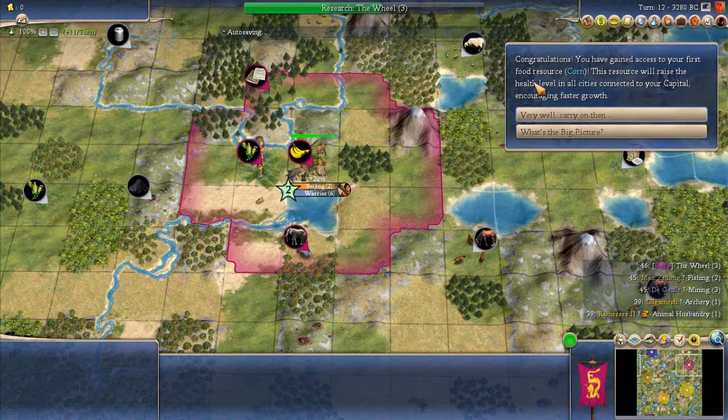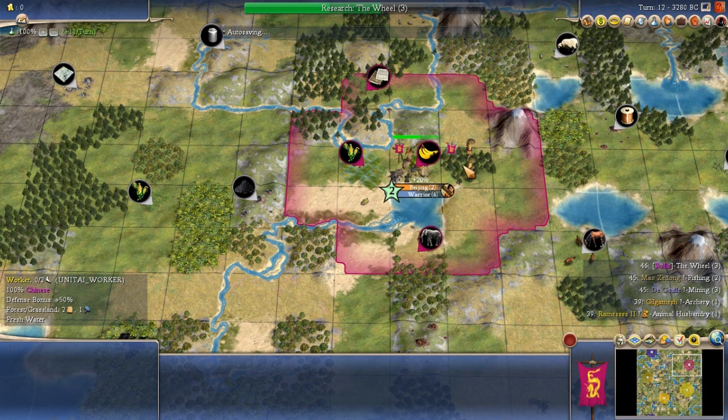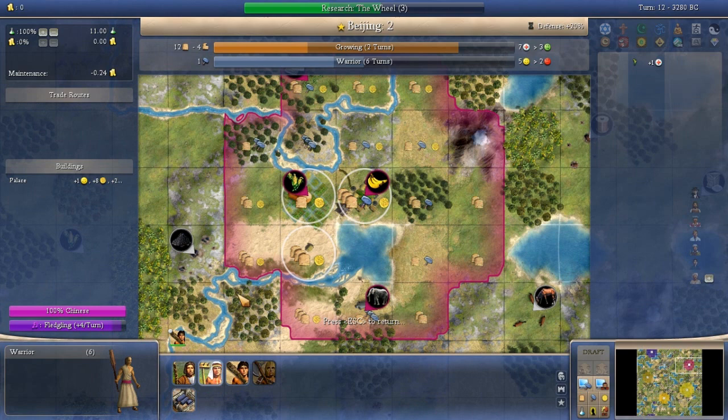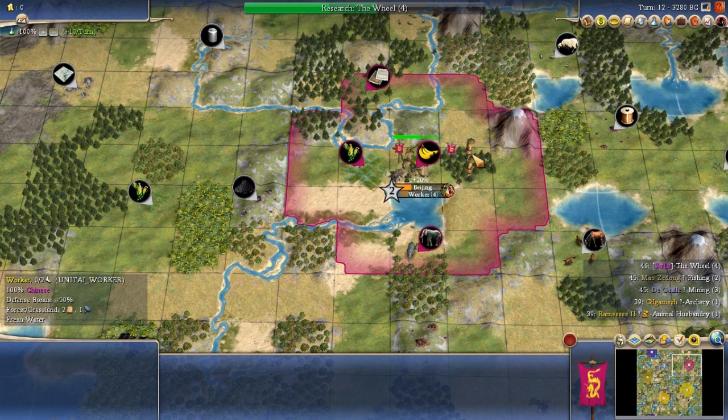The capital grows to size two and the Worker dashes over to chop down a forest — that's why we rush Bronze Working, to be able to chop. I'm going to swap over and build another Worker instead of the Warrior. This is where the Ivory tile comes into play: the Ivory is a four-yield tile and the farmed Corn is a six-yield tile, giving us ten total food-hammers. That means we can build a Worker in four turns — we're on turn 12 and will have a Worker done end of turn 16. On Quick Speed, that's really good.